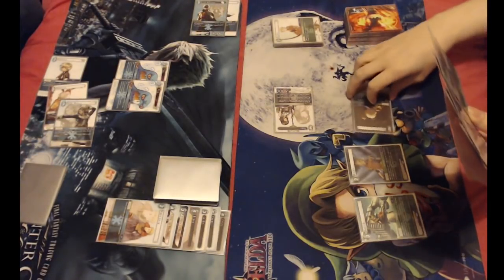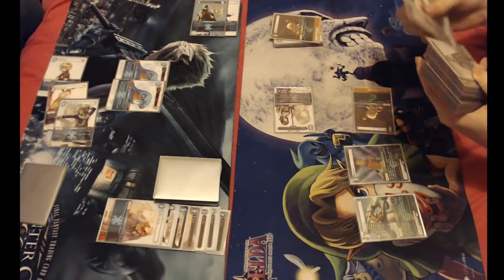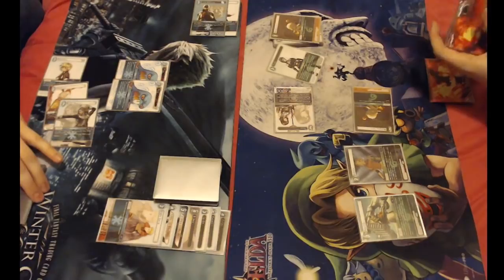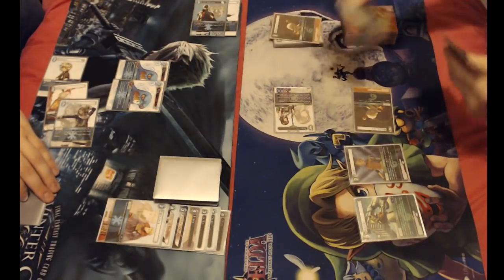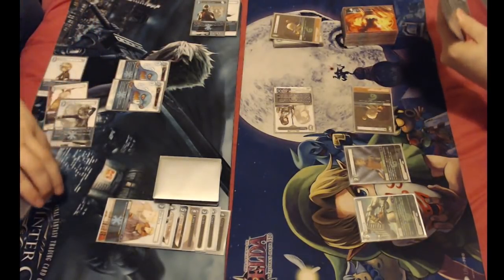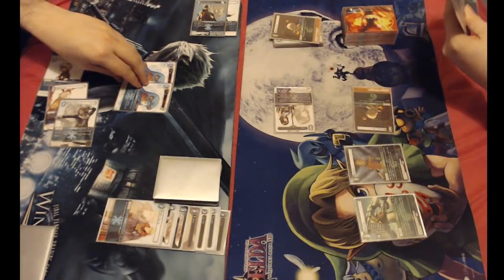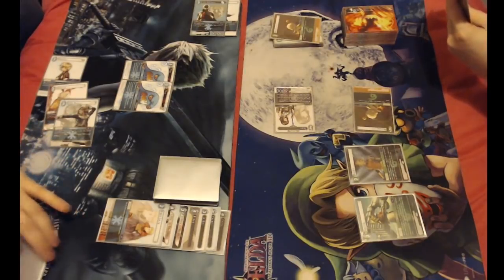Tap, get rid of the Moogle for another specialised Moogle. And this time I'll get a Pain. That's a little bit tricky — you could this turn, if you really wanted to, fire her out, but you're going to be floating one CP most likely if you do so. We're both on a reasonable hand size here — four against five. Doesn't feel like the ice we're used to, and I've got to say it feels better for it.